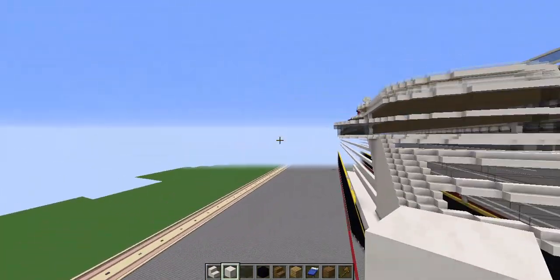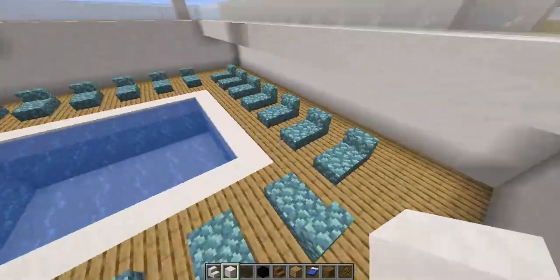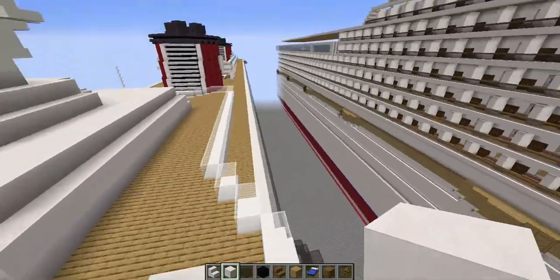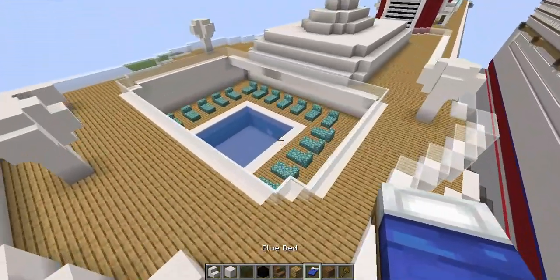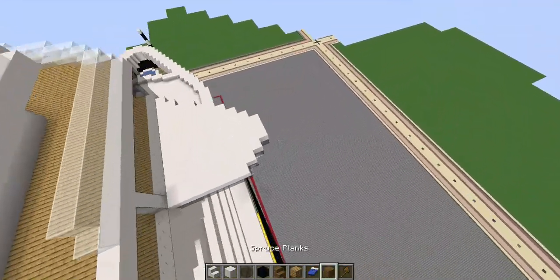There's also what I think is the crew pool back here, because this is mainly a crew area. I didn't check the deck plans, but I'm fairly sure they have this.